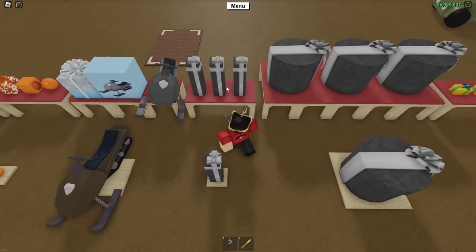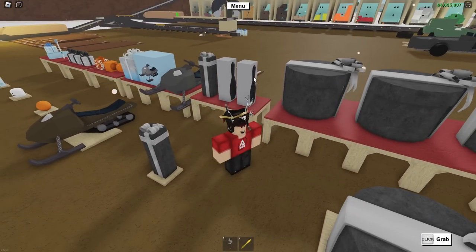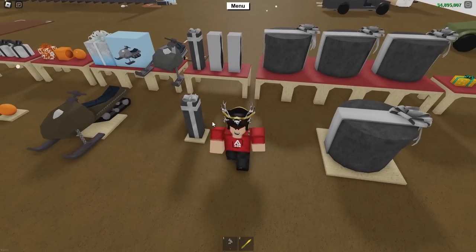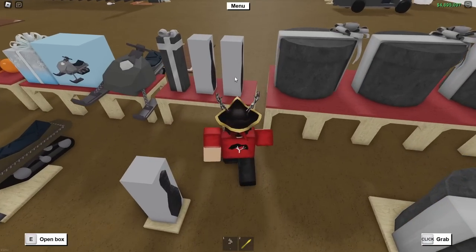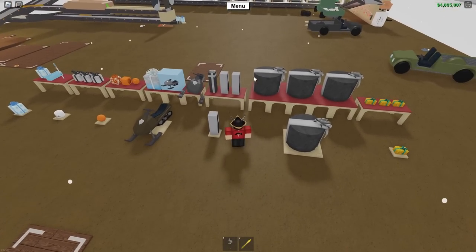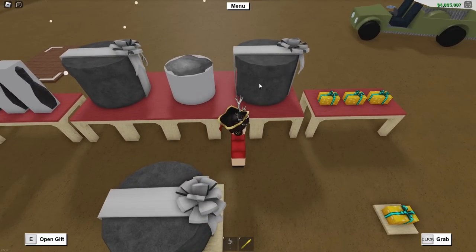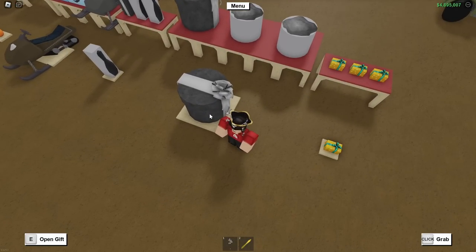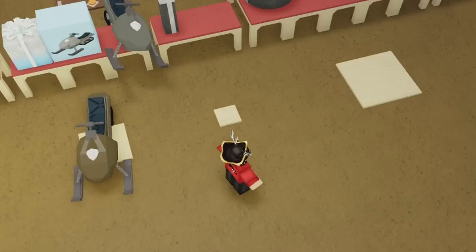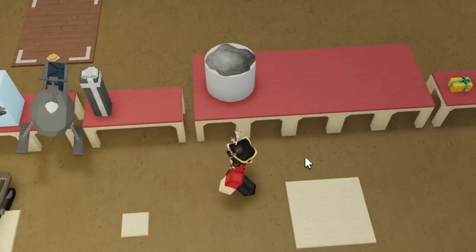Next up we have the Tall Gift of Stone, and this one obviously opens up to a pin — you probably already predicted that, just because it is a retexture of last year's pin gift. Currently you can't actually open the box. Moving on to the Wide Gift of Stone — inside you can see there is a massive boulder. This one also you can't open the box, but what you can take away is that we're going to be able to play massive boulder bowling. Currently these gifts don't even save on your base, so it's kind of an issue — we're just going to have to wait for Defaultio to fix that.